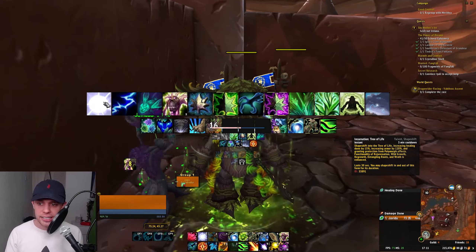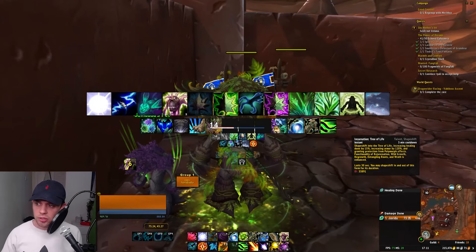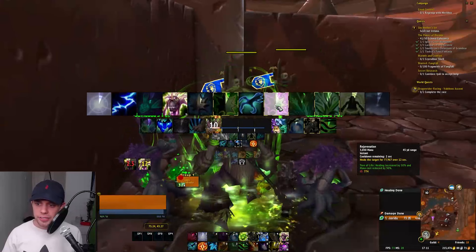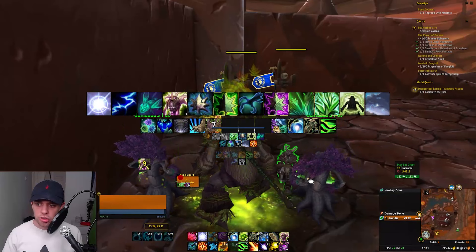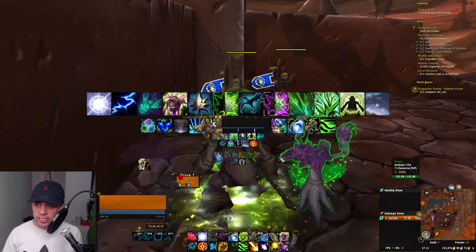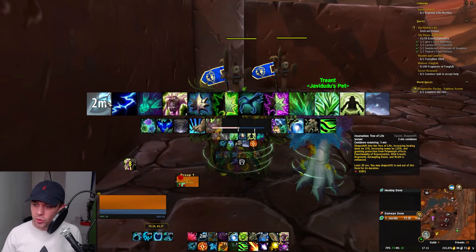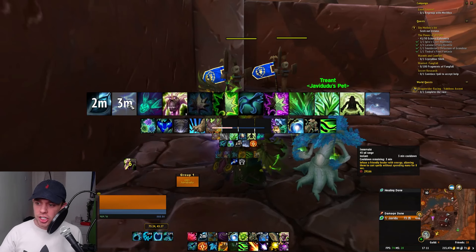So now we're going to go through the actual techniques in the healing we're going to do. First up is Incarnation: Tree of Life here. Shapeshifting into the Tree of Life increases healing done by 15%, massively increases your armor, and grants protection from any polymorph effects — like if you're up against a mage. Functionality of Rejuvenation, Wild Growth, Regrowth, Entangling Roots, and Wrath is enhanced — it just makes all of your spells better.